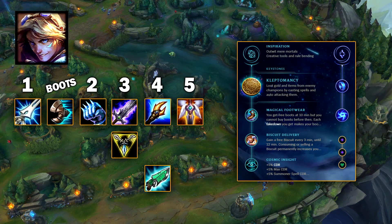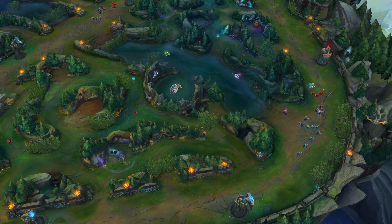Ezreal is still a really good ADC with his new W, but the build hasn't really changed at all. The only new addition is the Sword of the Occult boost — moving him into kind of a hybrid AD and AP champion with Archangel's Staff and Gunblade together. It swaps your scaling late game. It's really good burst, and it makes his late game absolutely insane. I definitely recommend trying it out.